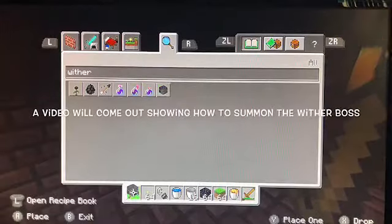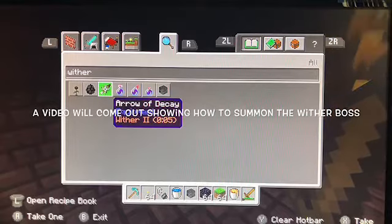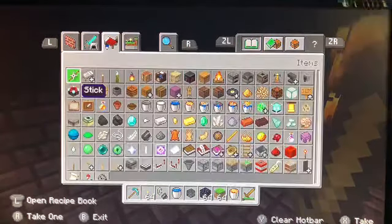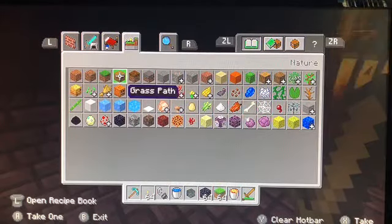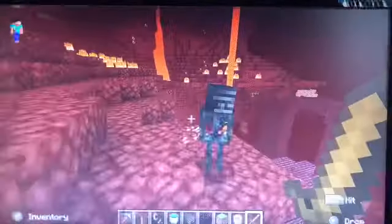Right here. So once you get their skulls, you can create a statue of soul sand and the heads. And once you put on the heads, it should come to life. I made a video on it — it basically explains don't summon this by your base, because if you like your base, you won't have a base anymore if you summon it near your base.